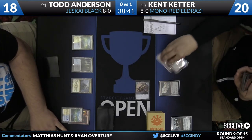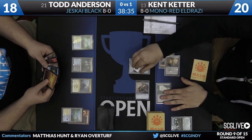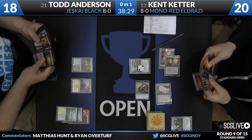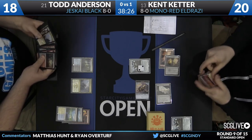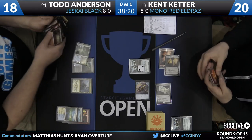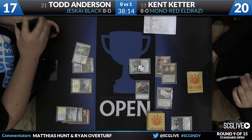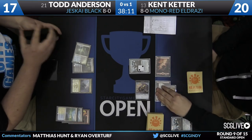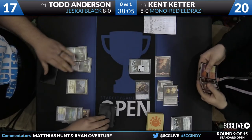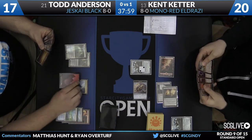For Kent, it'll be an attack with the Thopter — Todd down to 17 — and a follow-up Hangerback Walker, sneaking that one under Ojitai's Command, and pumping it with the Ruins. So you get your 2/2 Walker on the cheap. Had Kent paid 4 mana for it, it could have gotten Disdainful Stroke. You get the same card with 2+1+1 counters but only pay 2 mana, sneaking around the answer Todd had. Todd's draw is a copy of Dig Through Time — he has been filling his graveyard, so that'll help him later. What he wants to set up is an answer to the Hangerback Walker, and then a Radiant Flames to clean up all the tokens.